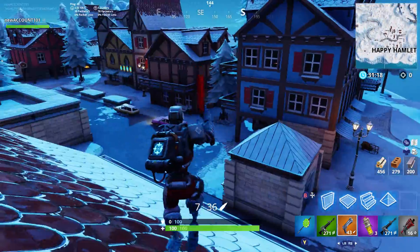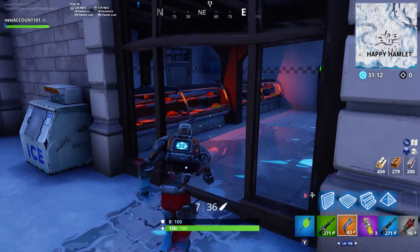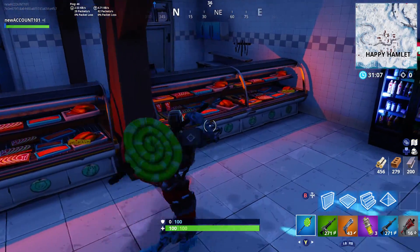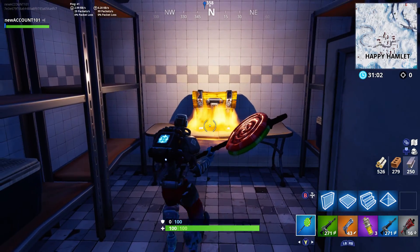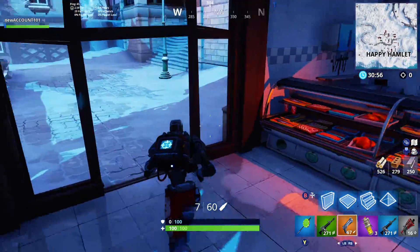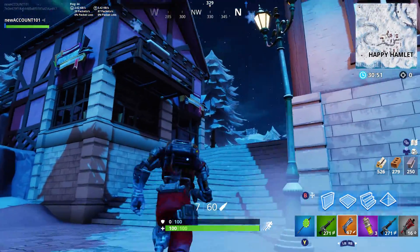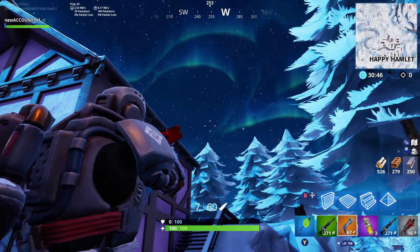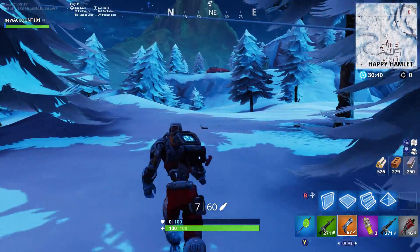This looks like a good place — good stuff actually. Bunch of food here, chests. This might be another good place to grab all these chests. When you look up it's stunning actually — look at that, that is really stunning. I don't know what Epic is doing, but they're doing something right.